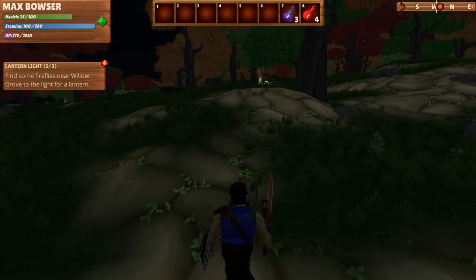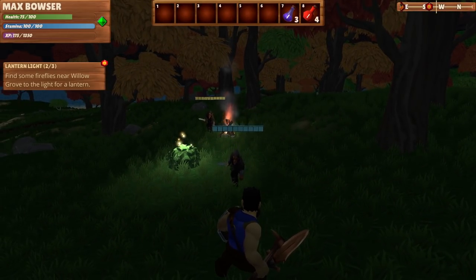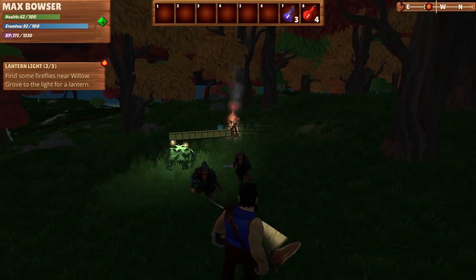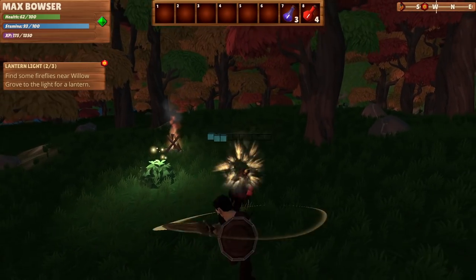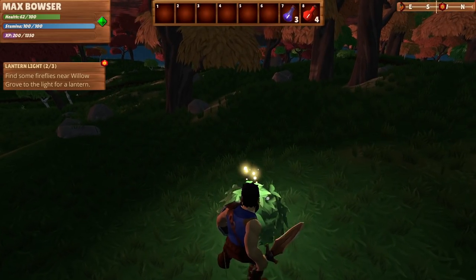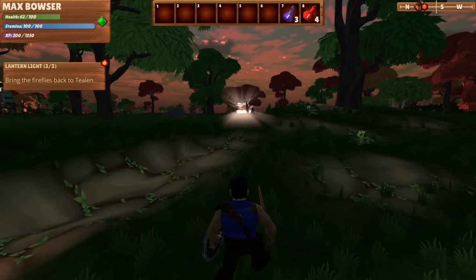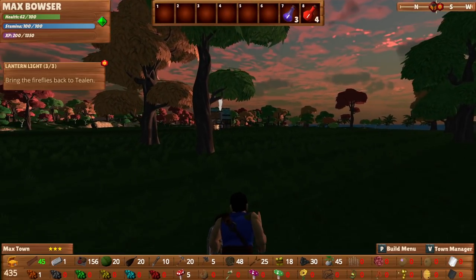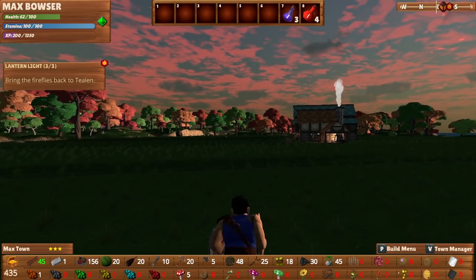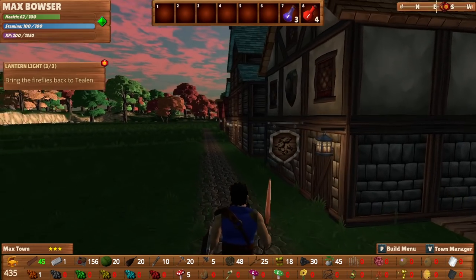Quest: go explain why you want your lantern. We can make one with some fireflies! Find some fireflies near Willow Grove for the lantern. I will do that. I think this is taking us to the camp — maybe you have to rescue the fireflies? Sure, let's rescue them. Slashy, slashy. I should make more healing potions, shouldn't I? There we go — fireflies! Is that all I needed? We got the fireflies and the sun is coming up. I put someone on stone duty since I had no one on stone — I remedied that.